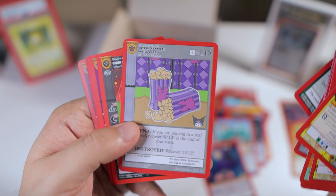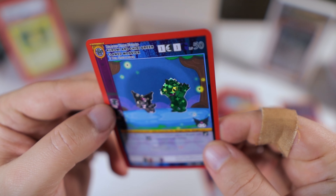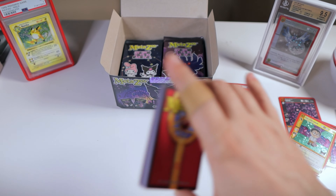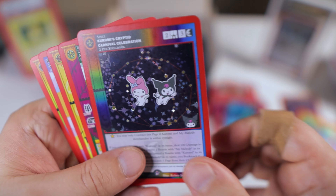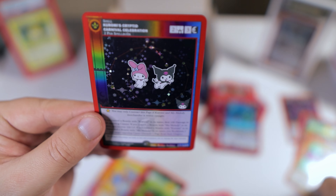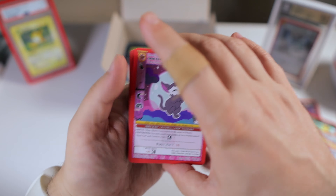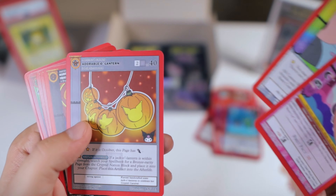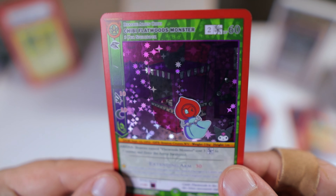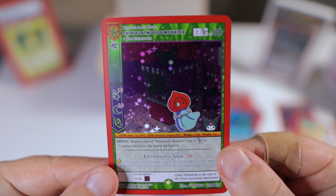Chibi Germinate — that's new. Kettle Corn. And our reverse holo is the Green Clawed Monster. We are definitely getting a lot of reverse holos. And we got — nice, okay, that's a decent one — Kuromi's Cryptid Carnival Celebration, and that is the full holo version. Yeah, that's new — we haven't pulled the full holo one of that. Tiny Hug. And we got a full holo — we got the chibi Flatwoods Monster. Very nice. I like that one. He doesn't look too much different than the regular version, but I guess he's a little shorter.